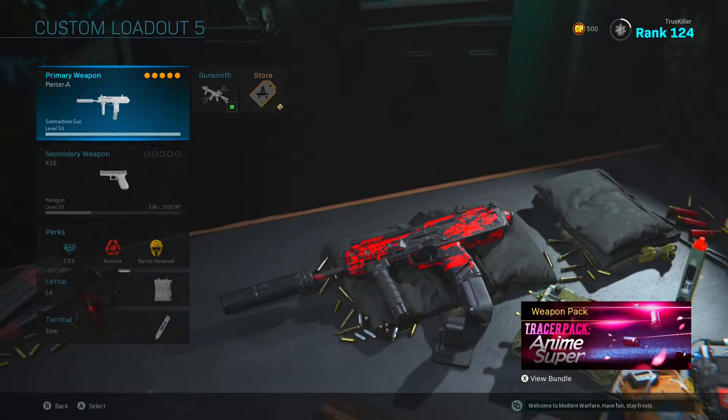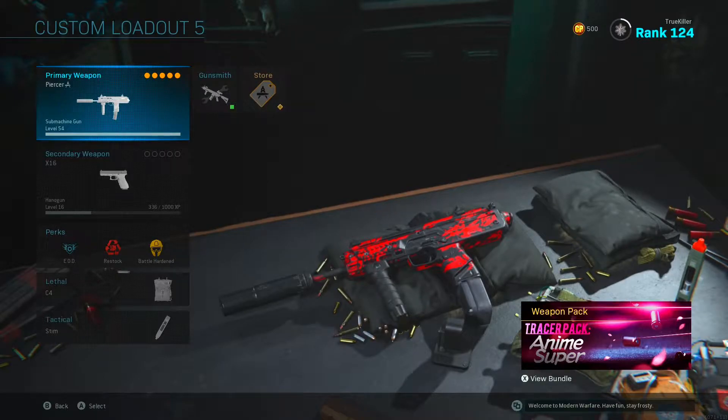Yo, how's it going guys, it's TrueKiller back with another video. In today's video we're going to be going over the new best overpowered MP7 class setup in Modern Warfare. In today's gameplay you guys are going to see me dropping an insane 100-plus kill tactical nuke on the map Shipment. You guys are going to love this one because it's high action and fast-paced gameplay.